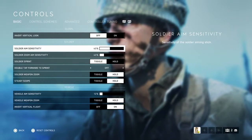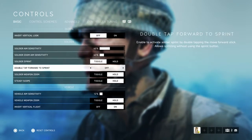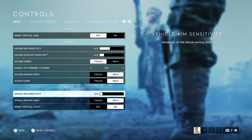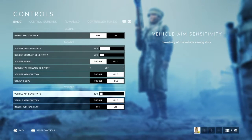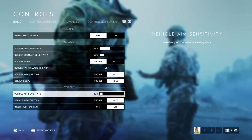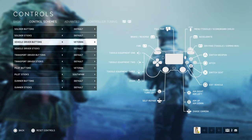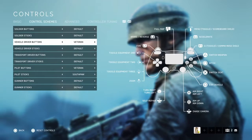Sprint toggle is set to hold — that's just preference. For soldier and vehicle aim, I'm sometimes jumpy on the right stick so I turned it way down to 12. It's not so slow that I can't track people, but it keeps me in check.